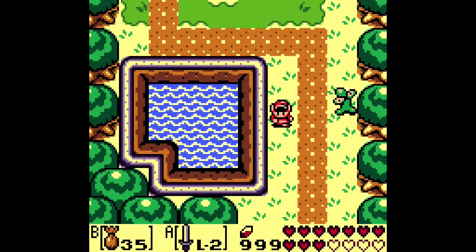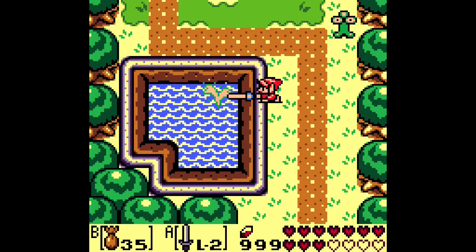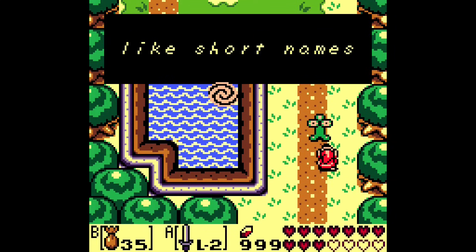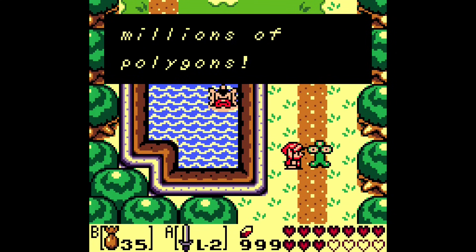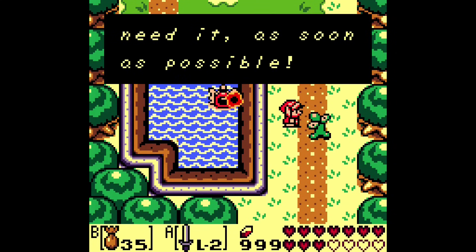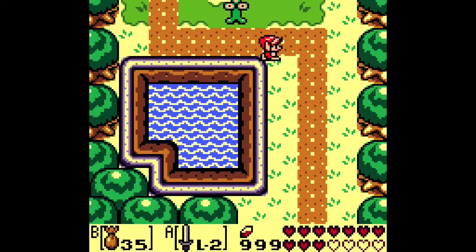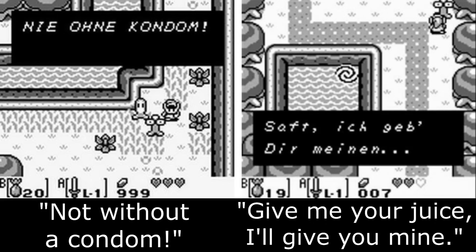The Kookman can be spawned the same way as in A Link to the Past — sprinkle magic powder on a Buzz Blob. They look a little different and have unique dialogue in Link's Awakening. In the English version, the Kookman says stuff like 'Hey mon, you know me, I like short names the best.' What makes this enemy even weirder is the dialogue in the German translation, which definitely goes against the game's E for Everyone rating. These phrases were removed in the German Link's Awakening DX version for the Game Boy Color.